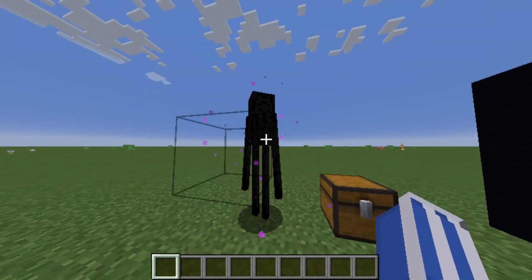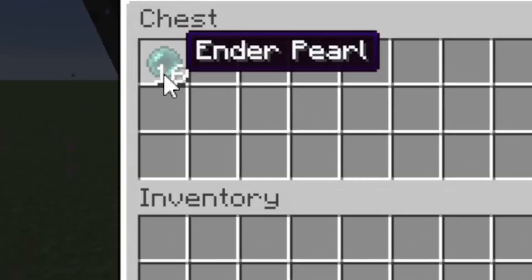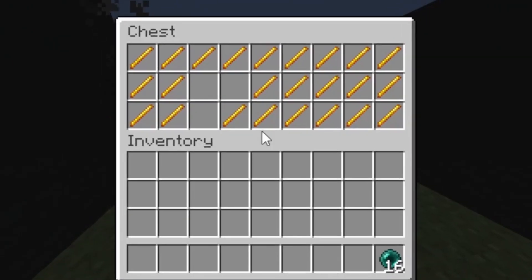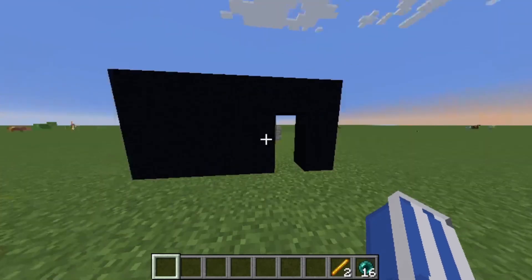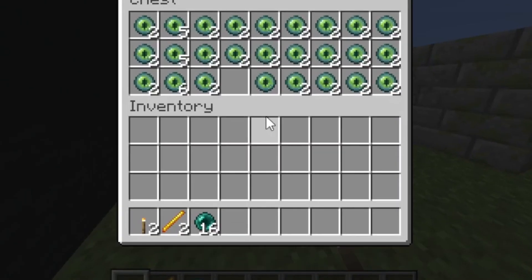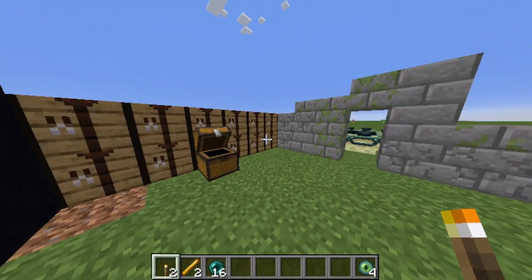Like any normal run, you start off by grabbing some ender pearls and blaze rods. These two together create eyes of ender, which you can throw to find the stronghold, then use to make the portal and hop into the End.